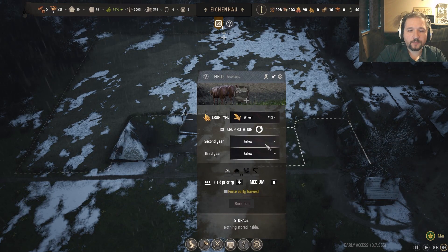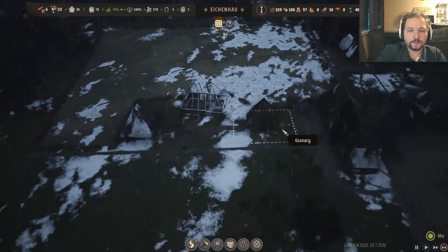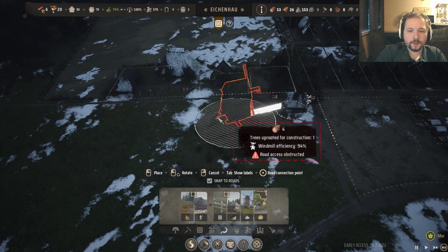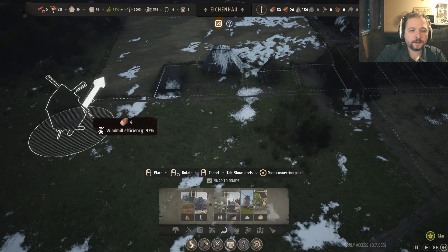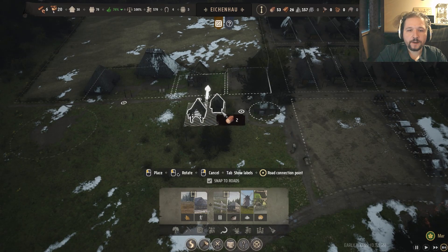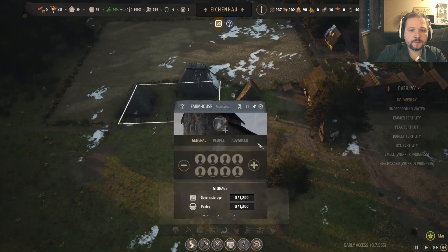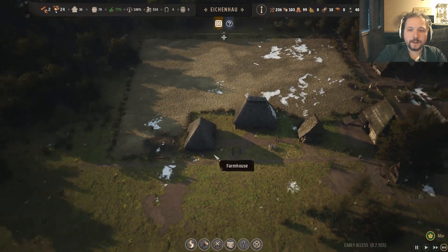Wheat — wheat crop rotation: two years of wheat and one year of letting the field rest. Then we need the windmill — 99, 99, 98, 99 — and a little communal oven.